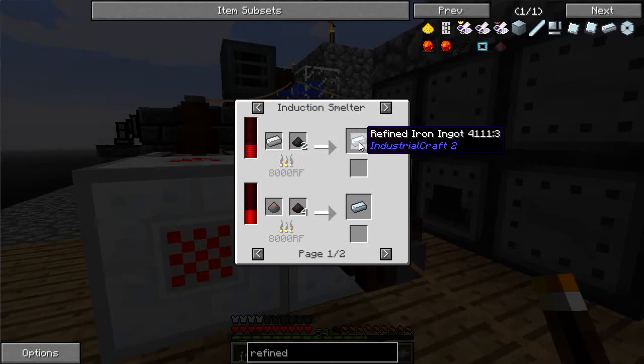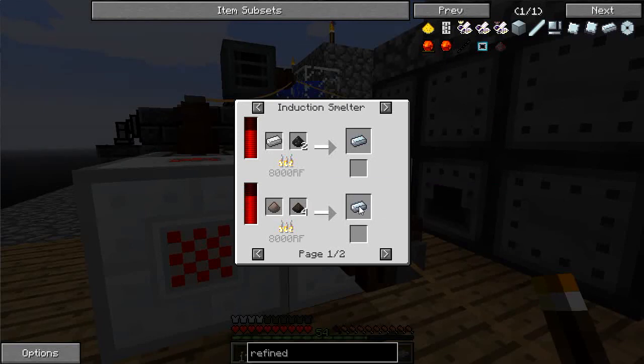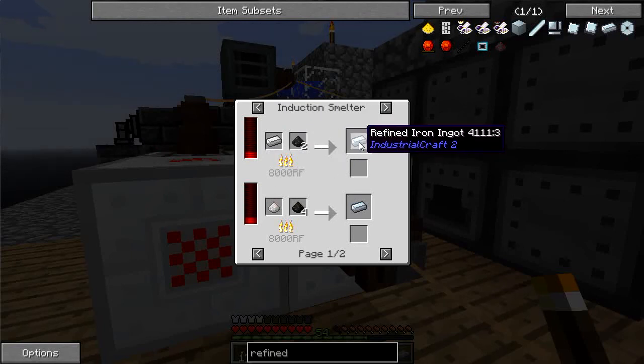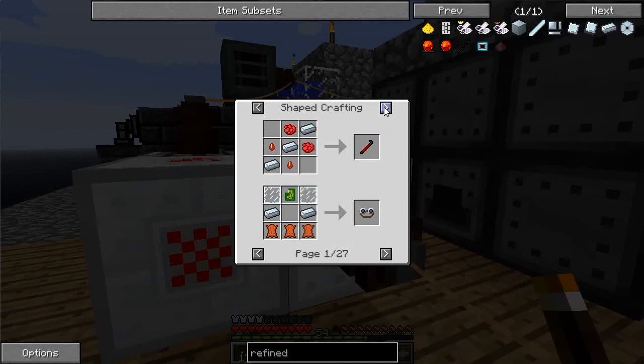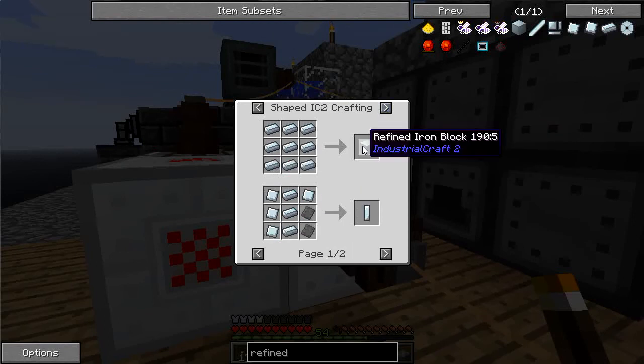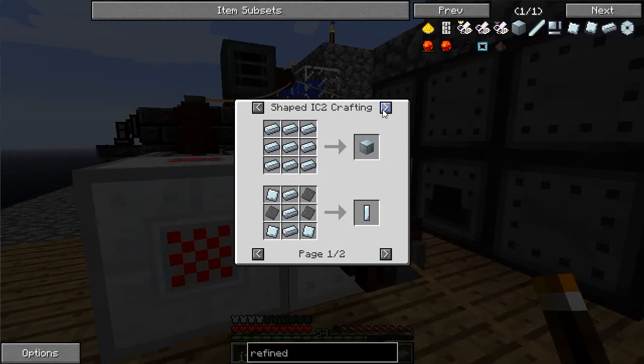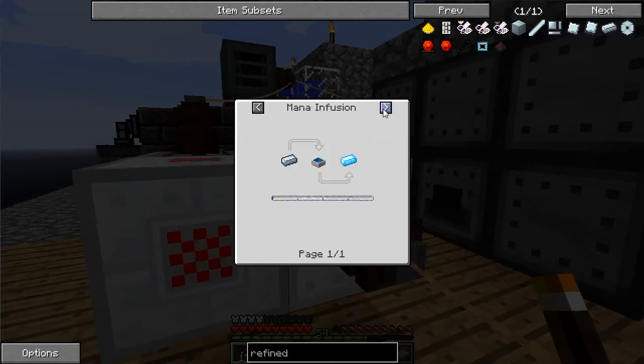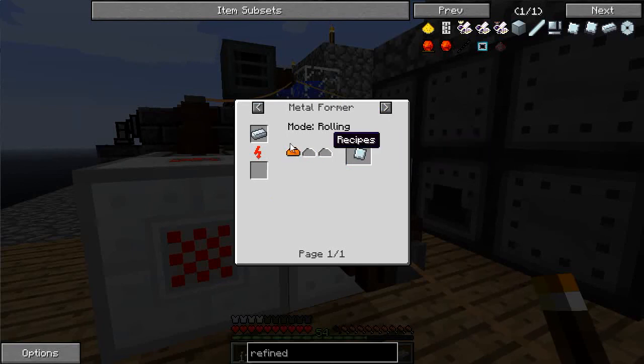Really? I don't believe it — refined iron! Okay, so just putting an iron ingot with coal powder in the induction smelter, with a fair amount of RF, is going to produce the block that's interchangeable with steel. Oh boy. Refined iron plate — with that I can start creating tons of machine frames. I didn't even realize.